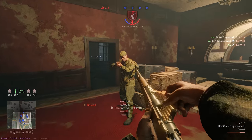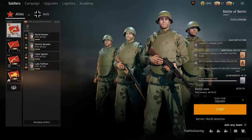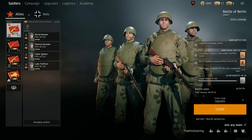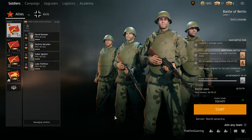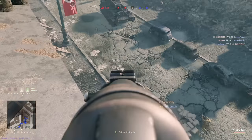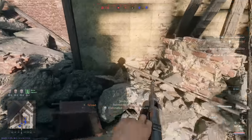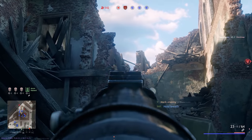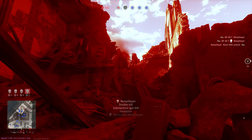For the Battle of Berlin expansion you'll see a lot of accurate uniforms, but I love that Darkflow included the SN42 body armor for some Soviet squads. It doesn't change anything gameplay-wise, but it visually highlights the bitterness of the fighting in and around Berlin, much like the facial scars on the characters. The SN42 was generally issued to assault engineers and could actually stop smaller munitions like 9mm rounds at a distance of about 100 meters, as well as offering some protection from shrapnel. It's not what we would call bulletproof by modern standards, but for 1945 you'd be hard-pressed to find anything better.